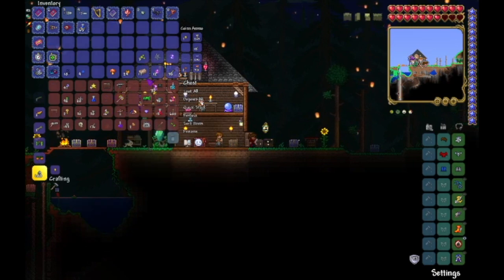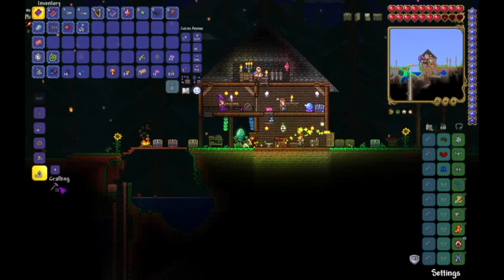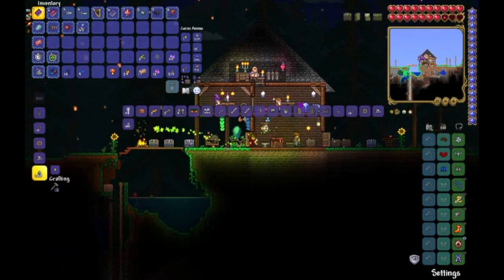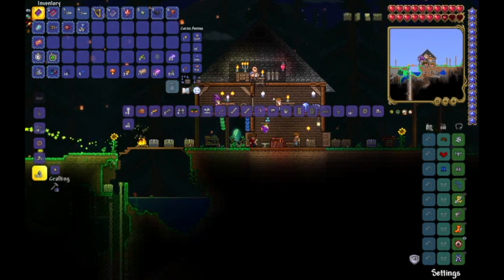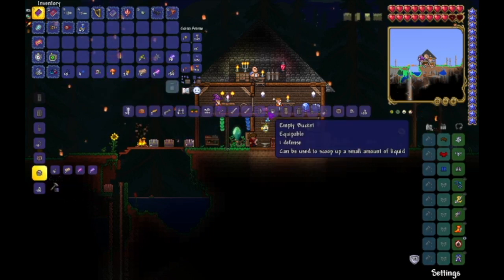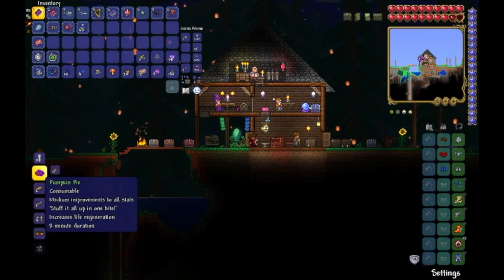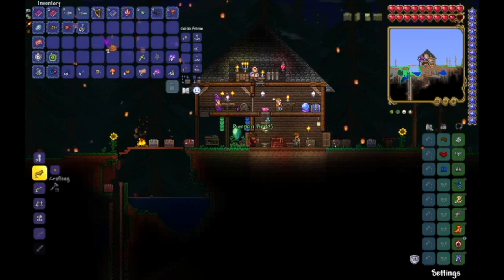Actually, I'm pretty sure that I'm able to craft up the next boss summoning item. Here it is — Mechanical Skull. In fact, I could craft two if I wanted, but I don't want to. I can also make some pumpkin pie, so I'll make two of those.